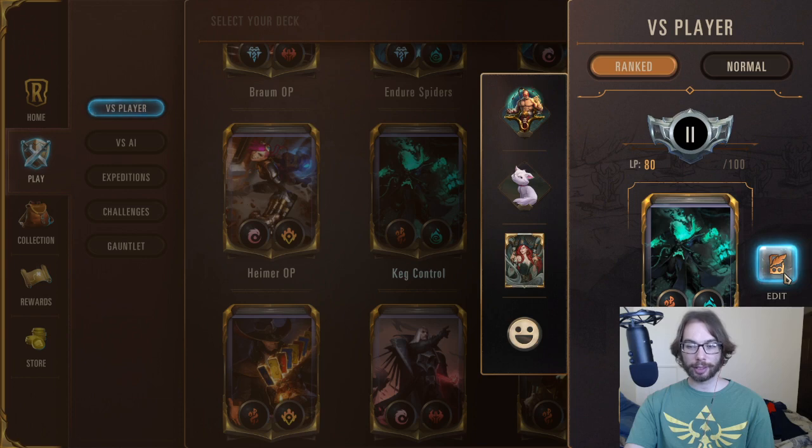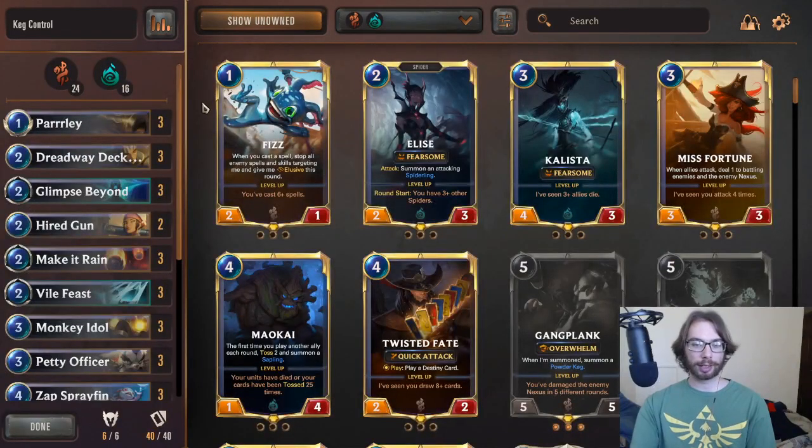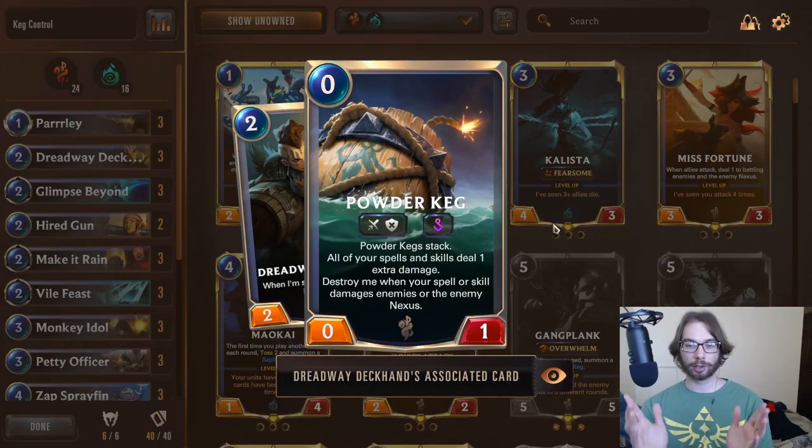Keg control is one of the archetypes that I'm most interested in because I feel like it's one of the most skillful, skill-intensive decks to play, not only to play as but also to play against. The kegs are in my opinion one of the best mechanics that they've introduced with the Bilgewater expansion, as they are a concept that adds a lot of interaction and incentivizes a lot of interaction between both opponents.